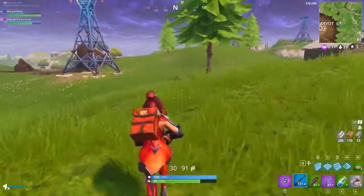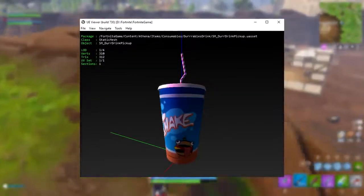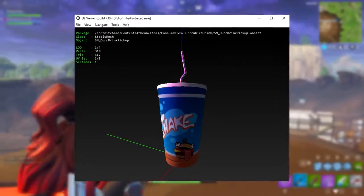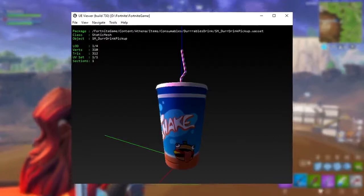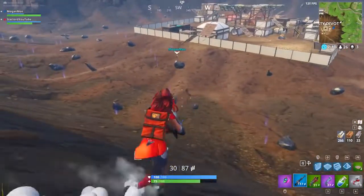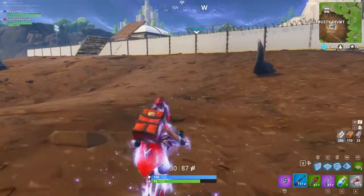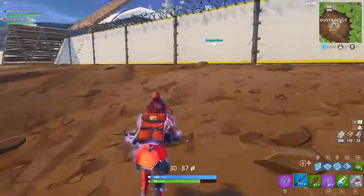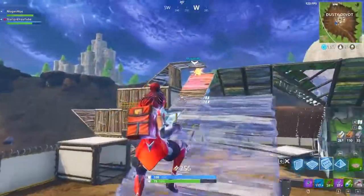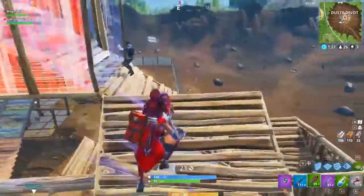The next item on screen is a soda or drink, and as you'd probably imagine, this one replenishes your shield — it would work like a shield potion. I don't know if there'll be a mini soda or a large soda; there was only one game file for this. So the idea that they're replacing band-aids, mini potions, and shield potions with a burger and a soda is very hard to believe, but interesting.